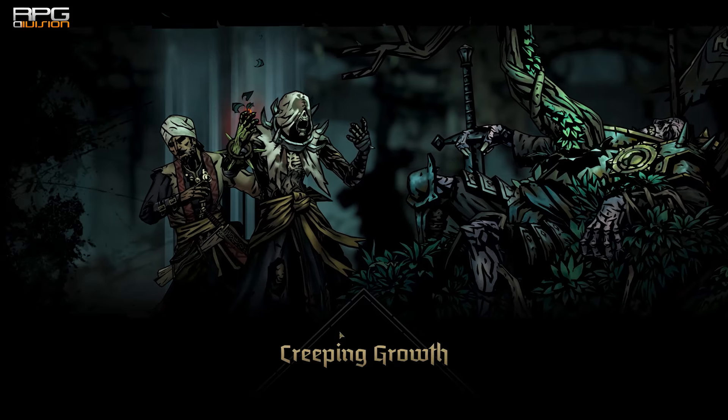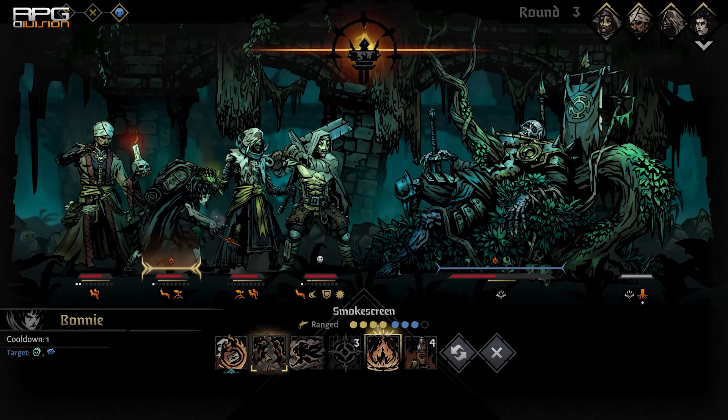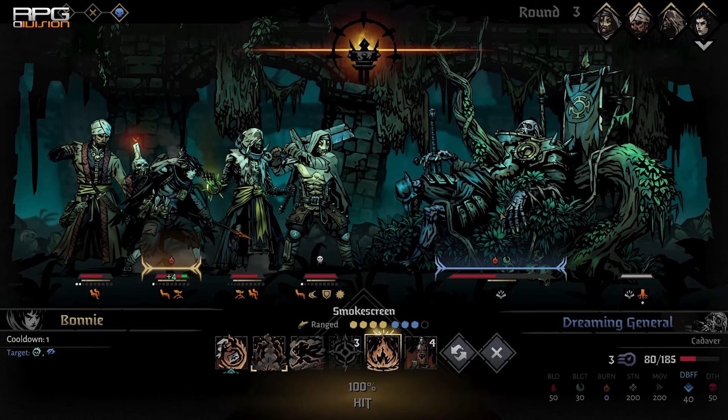Here is a guide on how to easily defeat Dreaming General, a Tangle Lair boss. This is one of the easier bosses and can be dealt with using a simple method.